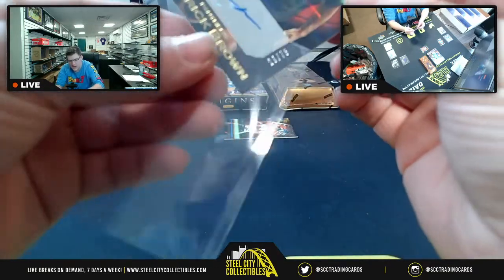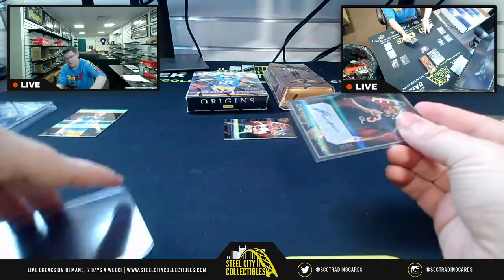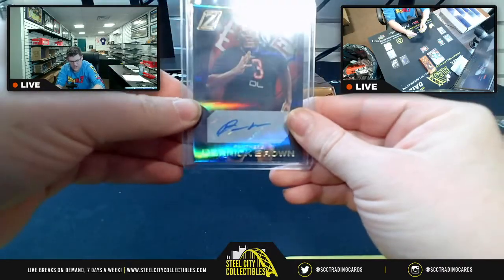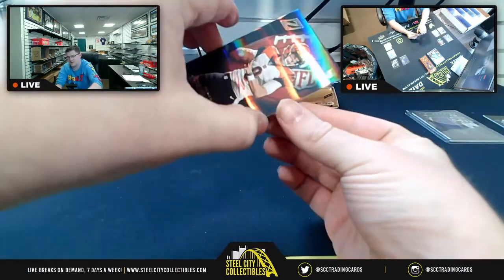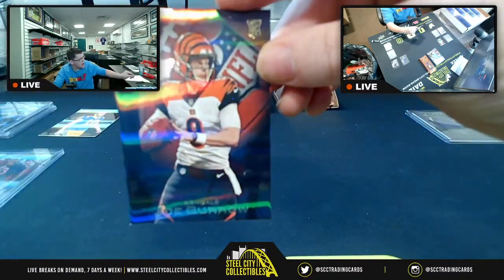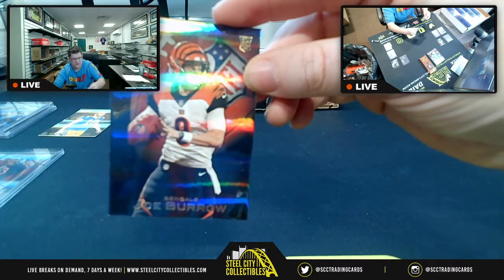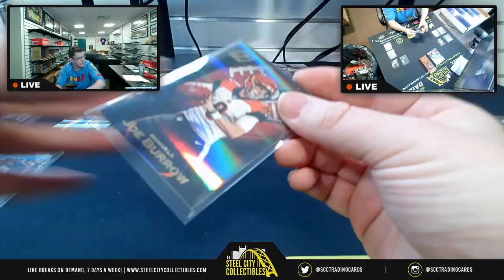So who was it that called out a certain person from Cincinnati? For the NFC South, here he is — everybody's number one overall draft pick, Mr. Joe Burrow! A Zenith to finish us off before we move on to Gold Standard and Origins.